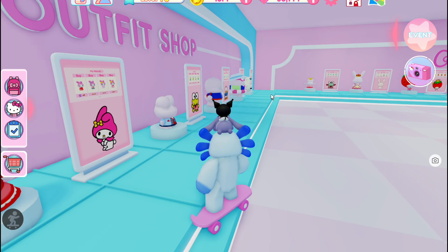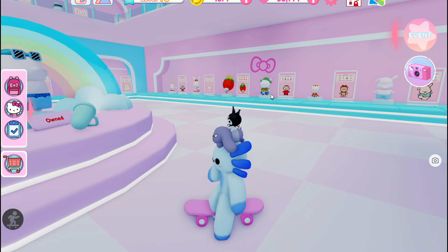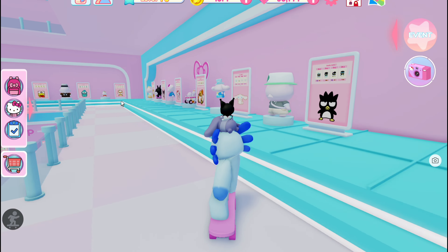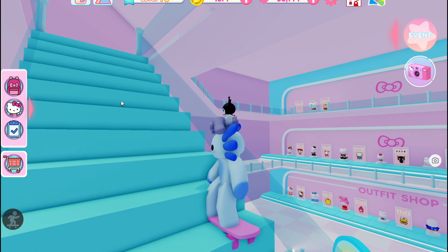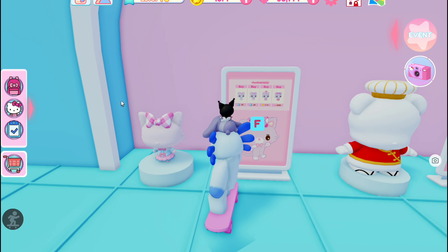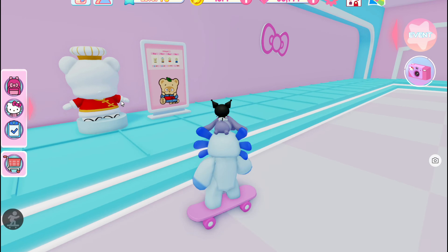All of the Sanrio characters are here. The problem is they're not really organized super well, so some of them, if you can't find them on the first floor, could be on the second, and they've even added a third floor. Right now the newest characters, Muscle Dreamy and Pocopon, are up here. So yeah, that is how you purchase the outfits.